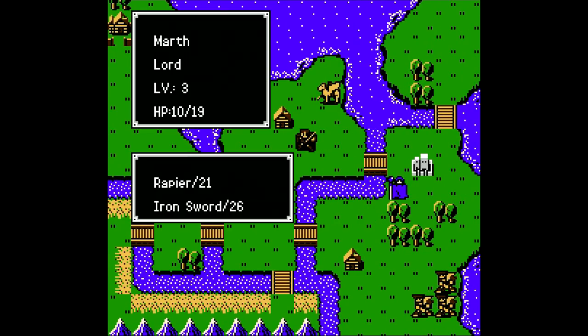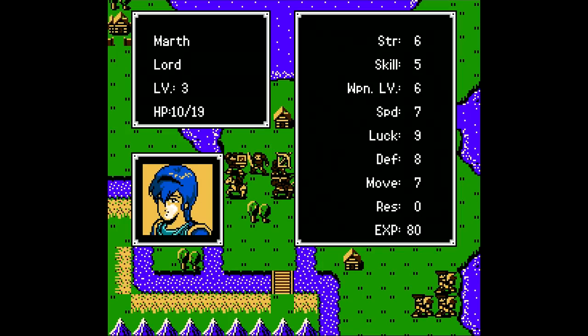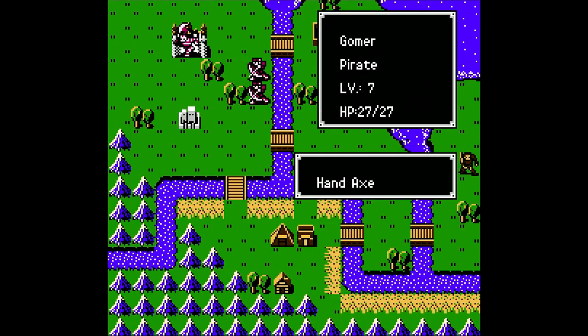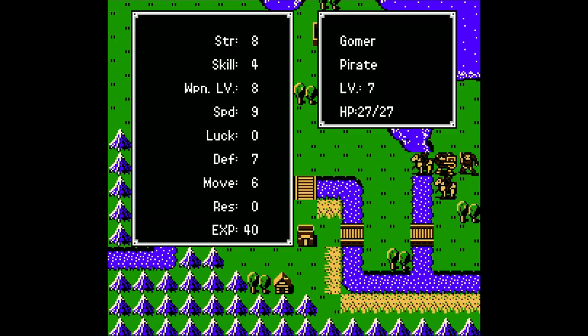As far as healing goes, Marth could use a bit, but let's see how the boss looks. He's got a hand axe, which is similar to the javelin except it's an axe-type weapon. It has a range of one or two, but it's worse than a javelin in every way — only 5 might, a weight of 9, and a base accuracy of 60%. So just like every other axe in the game, it's pretty terrible.